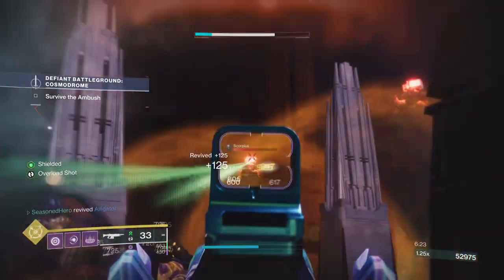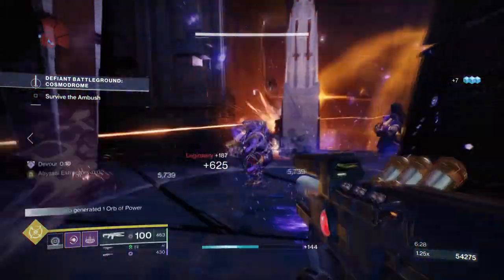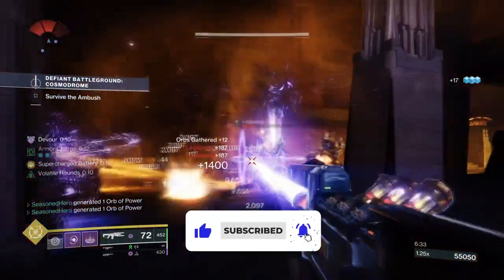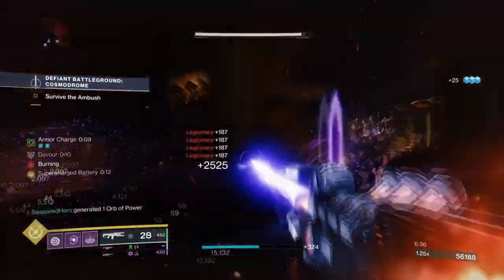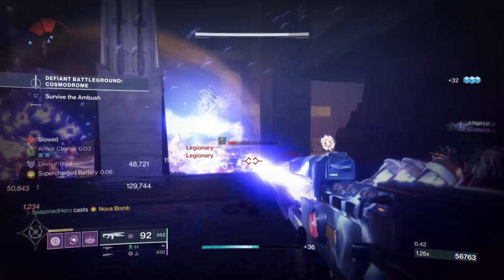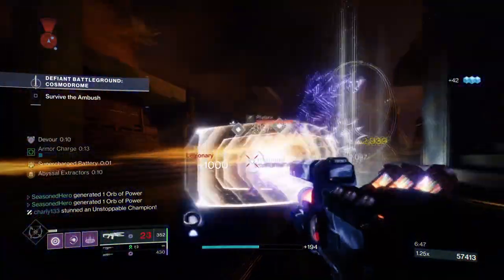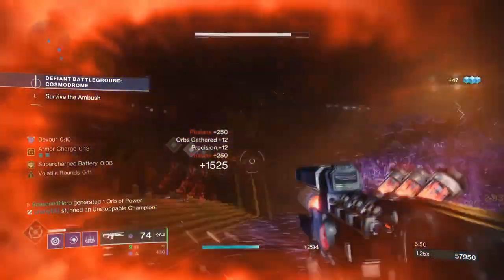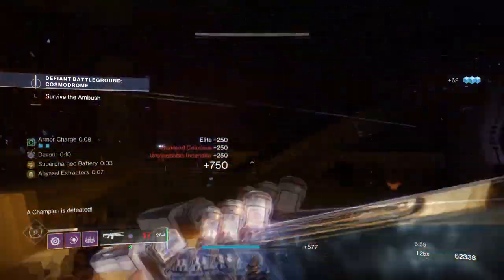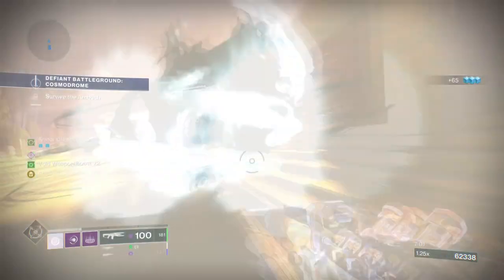Hello everyone and welcome back. Today's video is looking into the power of the Wave Splitter exotic this season and why you should be using it along with Nezrak Sin. As elemental wells have been removed from the game and are now replaced with a newly updated Charged with Light system, it has been made even easier to create orbs of power on the fly for users and teams. This means exotics such as Star Eaters and Wave Splitter have received a massive buff with how active you can create orbs of power to unlock their effects.